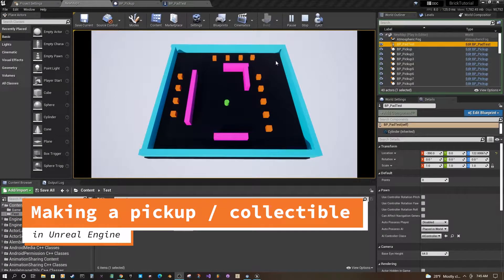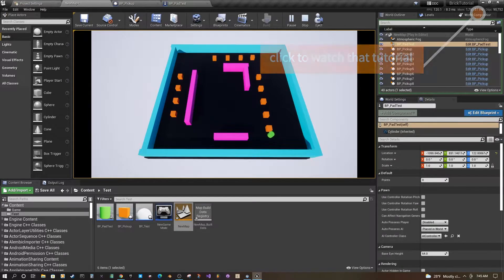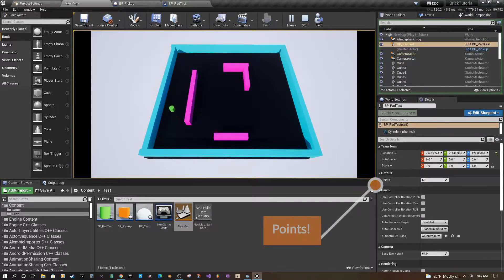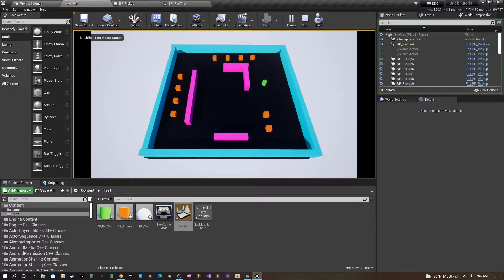Welcome to another Unreal is Easy tutorial. Today we're going to go over creating a simple pickup or collectable in Unreal. I have a demo project based on our first tutorial about a character controller. If we bump into these orange cubes, we collect them. Looking at the details panel with the player controller selected, I have a points variable that shows 65 points. Each one of these little cubes is worth 5 points.